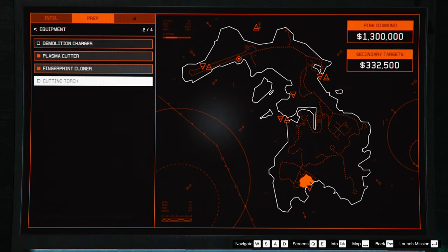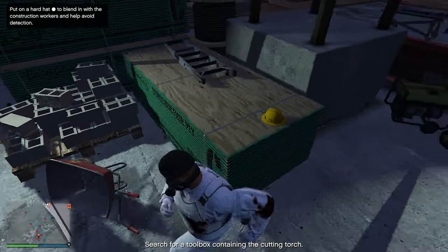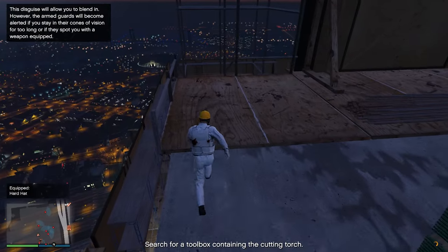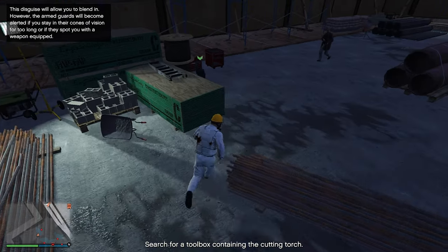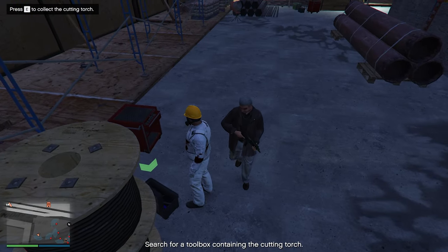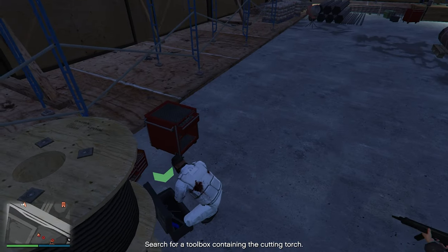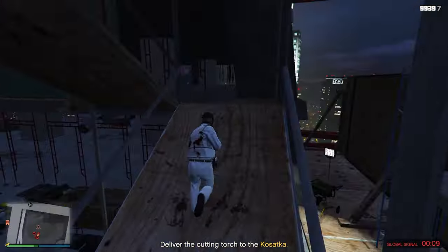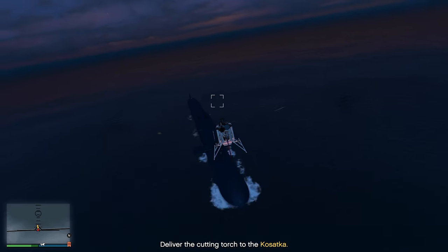Now the last one for the equipment preps is to get the cutting torch. Get back on your vehicle and fly to the construction site. Once you're here, you don't want to kill anyone. Make sure to land out of the enemies' line of sight and look for this yellow helmet. This way you can search safely for the cutting torch without getting confronted by the guards. You can't pick it up instantly though, so you will have to run in a circle before picking up the helmet. Now you can check all the boxes with the green arrows until you find the blue cutting torch. Make sure to not bump into the guards or stand in their walking line, else you will get spotted and alert everyone, which makes the setup mission a bit harder. Once you've found the cutting torch, grab it and go back to your vehicle to deliver it to your Kossetka.